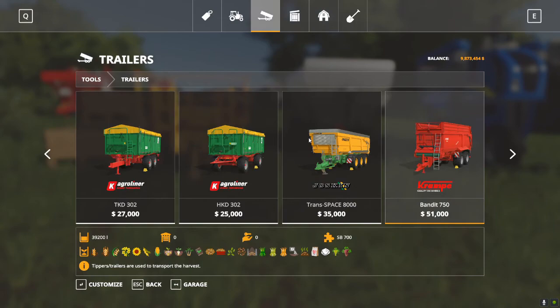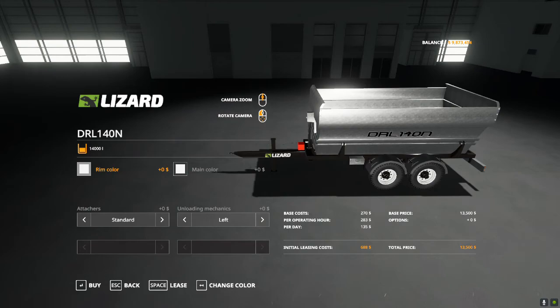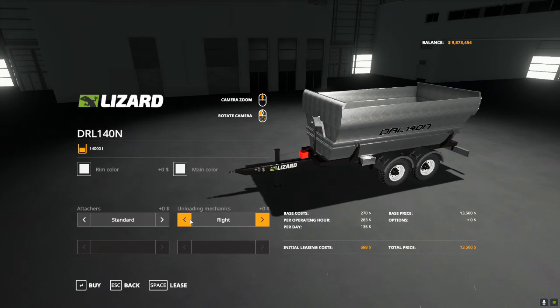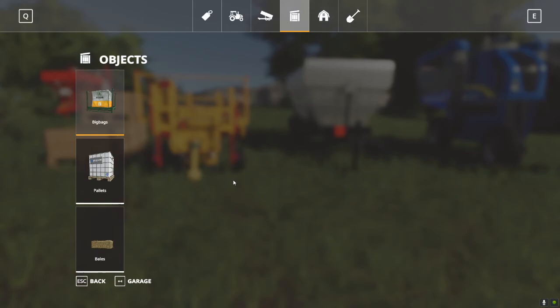As far as trailers go, the trailer that I mentioned is in Standard Trailers. There it is — the DRL-140N. In the shop, you can change which side this unloads to, left or right, because it's got little arms that will switch back and forth depending on which side you want it to load and unload from.